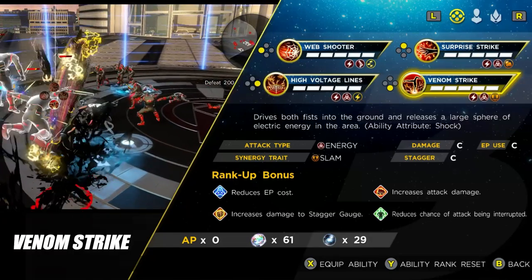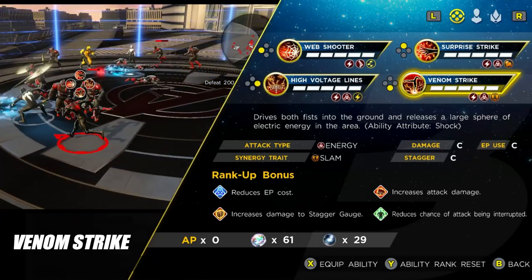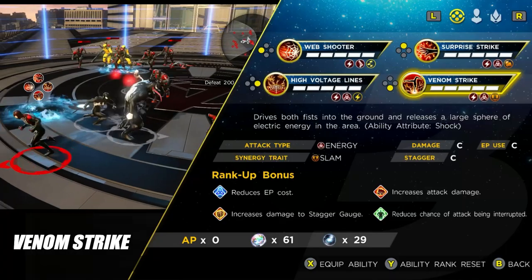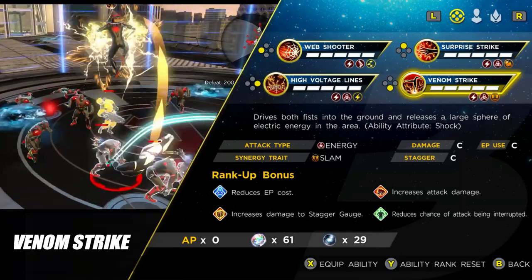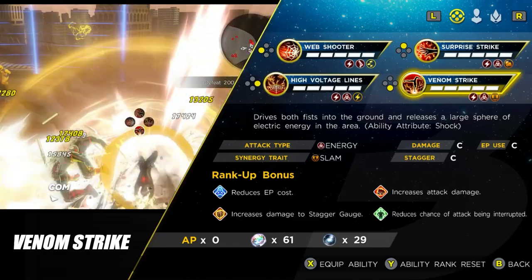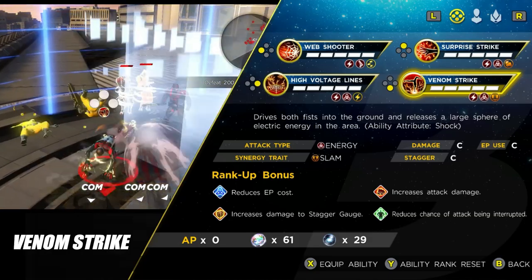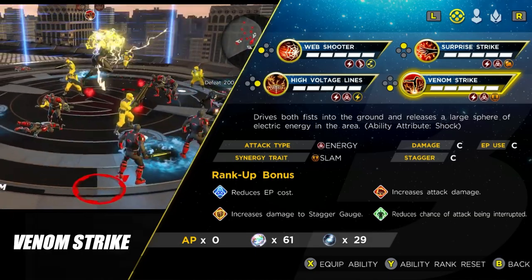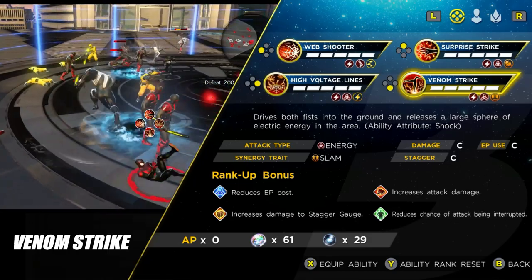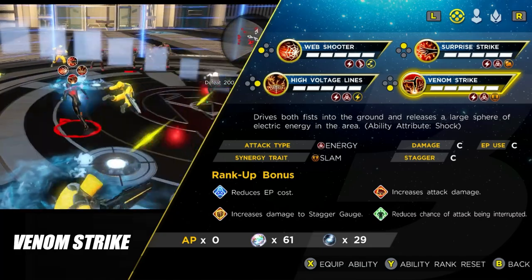The final ability is Venom Strike, which forms the self-synergy combo. Cast High Voltage Lines first, follow up with Venom Strike, and you'll do a huge amount of damage. The great thing about High Voltage Lines is that as a DOT it has a high chance to stun an enemy, meaning the follow-up synergy attack through Venom Strike or Surprise Attack will most likely be an auto-crit. It's an absolutely amazing combination that makes Miles Morales a heap of fun to play.